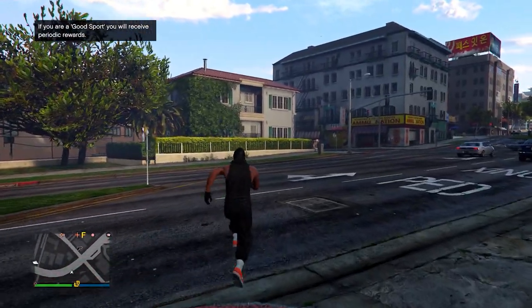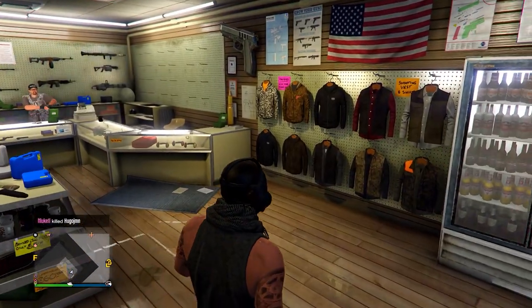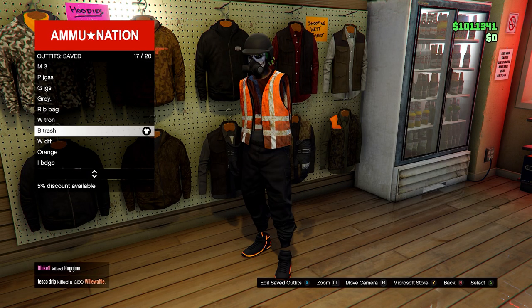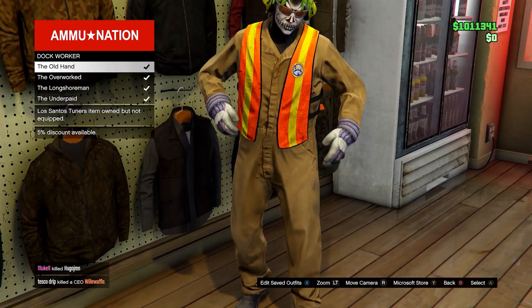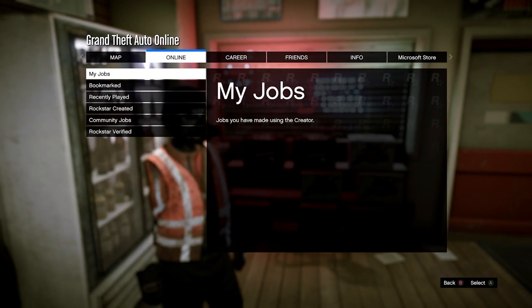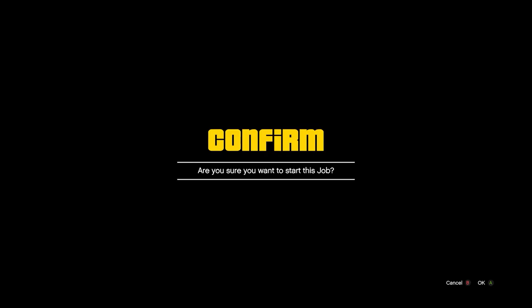When you load in, go to Ammo Nation or a clothing store. You need to equip an outfit that has the trash vest on it — it also works with the dock worker vest. If you want a trash vest, I'll leave a link in the description to a video on how to get it. From here, go to Online Jobs, Bookmarked, then Missions, and start up 'It's the Thing' — you'll need to bookmark it, and I'll leave a link in the description.